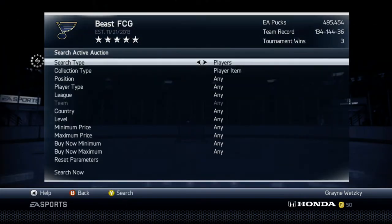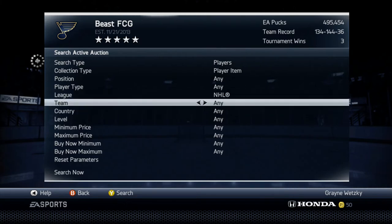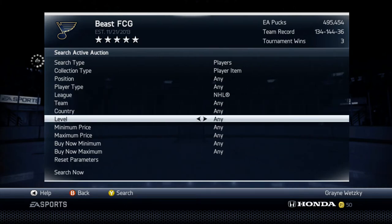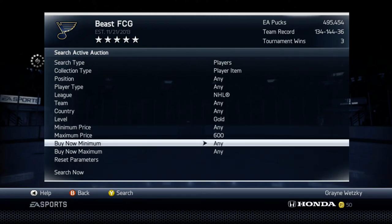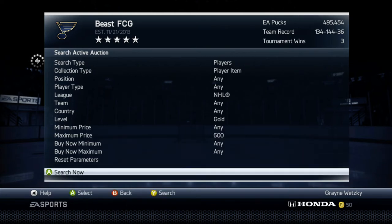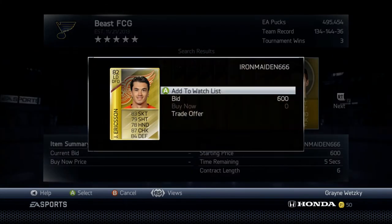First thing you're going to do — the way you do this — is actually really simple. You're going to go to your search, go to League: NHL. Team doesn't matter, Country doesn't matter, Level: go to Gold, Maximum Price: 600. Then you go to Search Now and you search that. And oh, look at that.